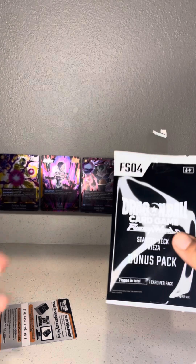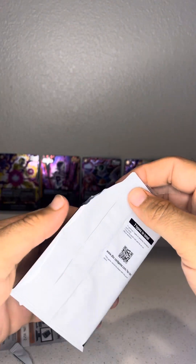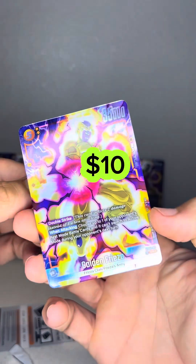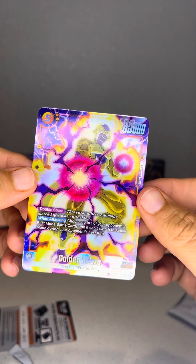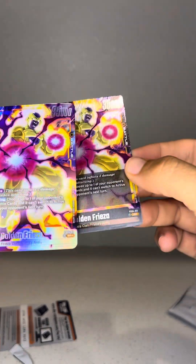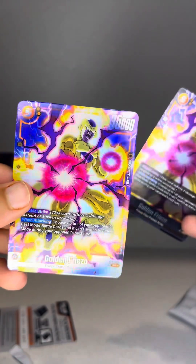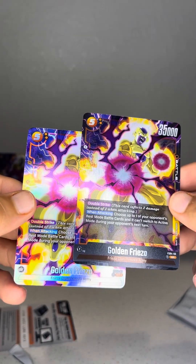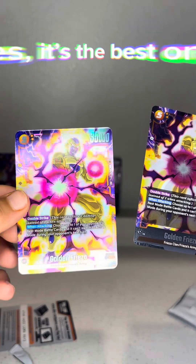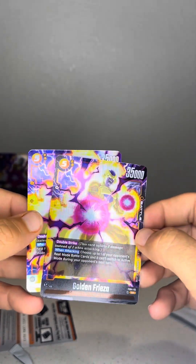There's another Frieza we can pull, so let's see what we're getting here. It's a single card so we've got to be careful with this one. Contrary to popular belief, as much as I chuck around my cards, I do care about Dragon Ball. All right, here it is — we got the other Frieza here. You can actually see the difference — we got the star at the bottom, which is kind of saying hey, this is a special card, along with the bottom actually being different. We were able to pull this one.